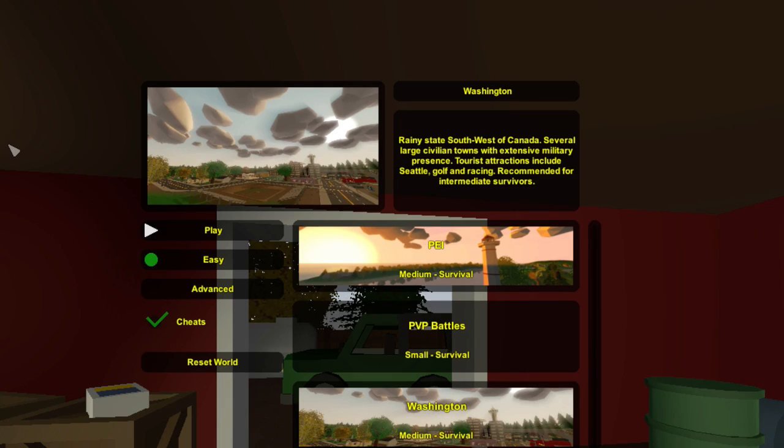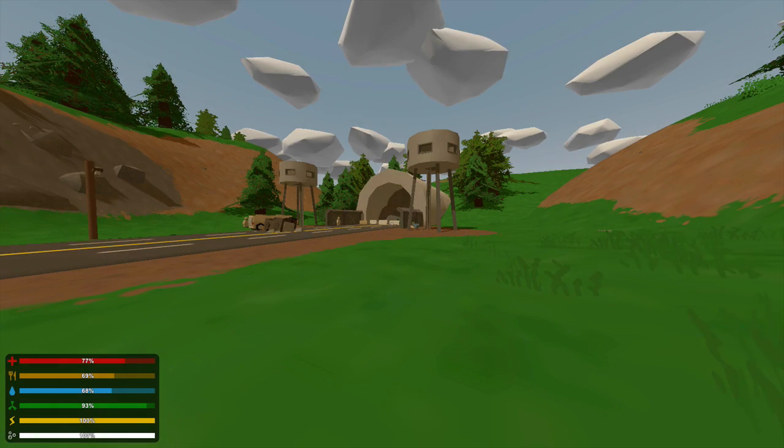Starting off the video, I just wanted to read the description that Nelson gave to the map Washington. It reads: 'Rainy state southwest of Canada, several large civilian towns with extensive military presence. Tourist attractions include Seattle, golf, and racing. Recommended for intermediate survivors.' Most people don't realize this when they play single player — there's a nice little description that Nelson added.